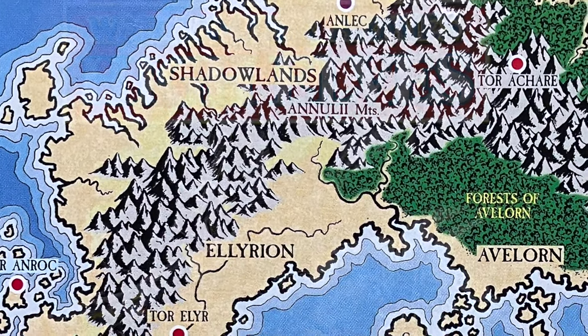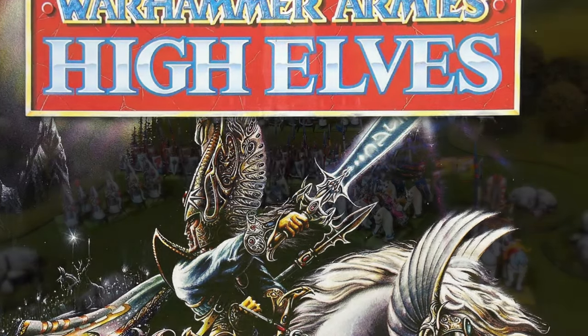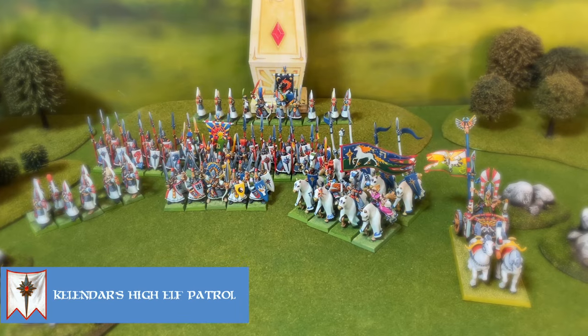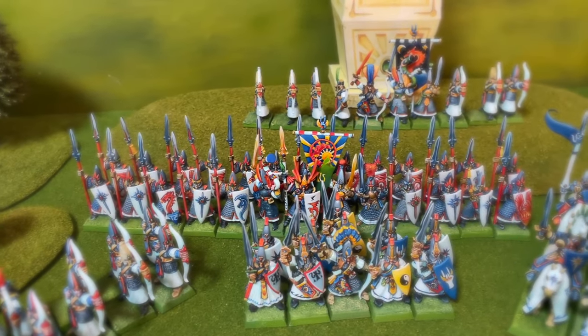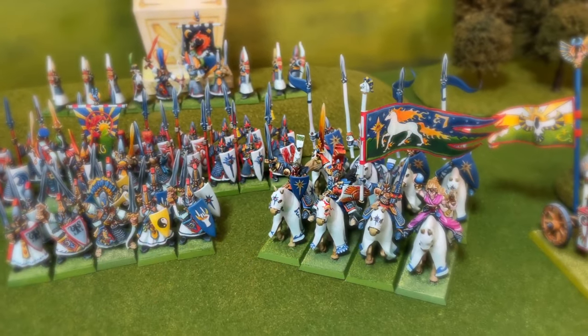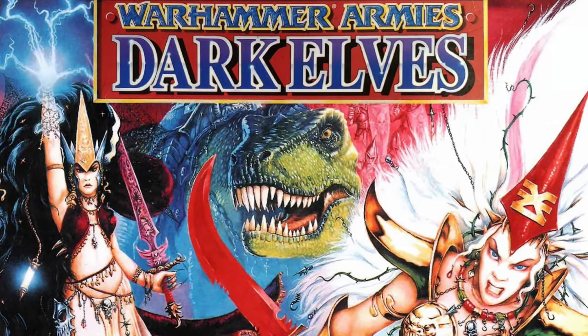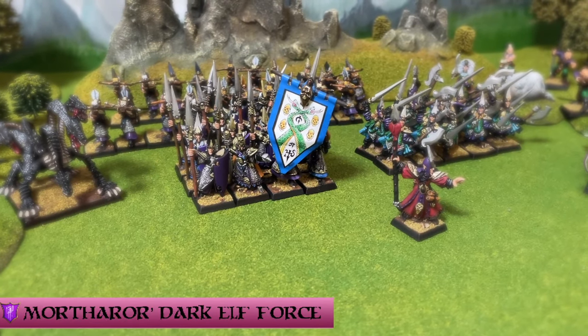He sent small token forces to engage the patrols of the shores in an attempt to draw attention away from his main force. But they also had additional orders - they were to regroup and destroy the great beacon of Athel Maranth so it could no longer guide the elven ships plying the northern seas.